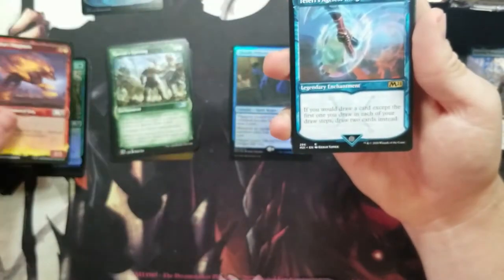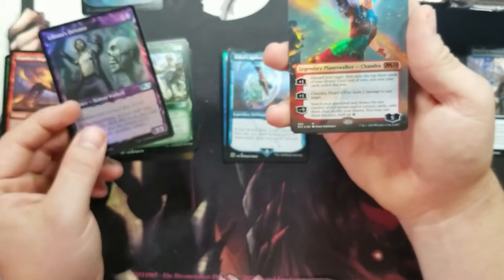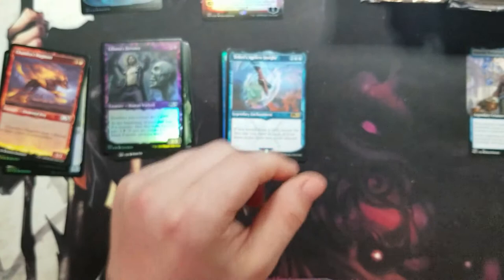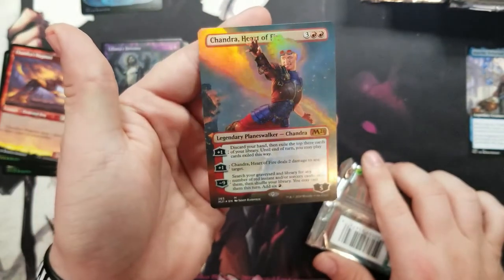These art cards — I have a lot of them that I put in special binders. I like that one, it's pretty. I may do a special binder for arts like this. And we got a full art planeswalker — just look at that thing, it's so nice. Really really clean, really nice art.